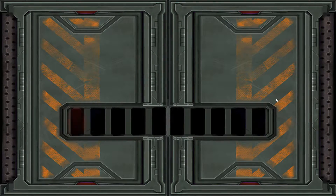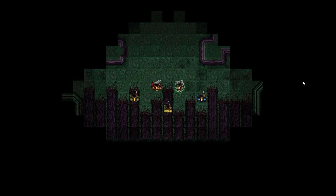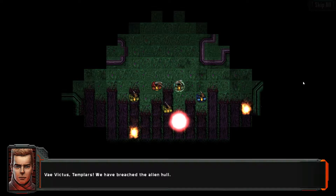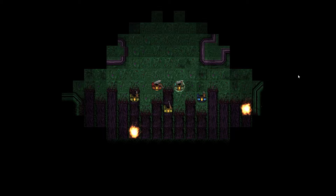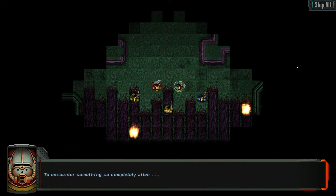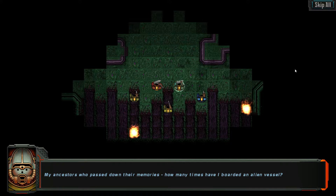Time to deploy. Vei victis, Templars. We have breached the alien hull. This moment will be remembered by your lineage — strike true. We're inside their ship, and it's all gooey and green and purple. To encounter something so completely alien — I do not know if I would be able to stand here without terror, if not for those who came before me.